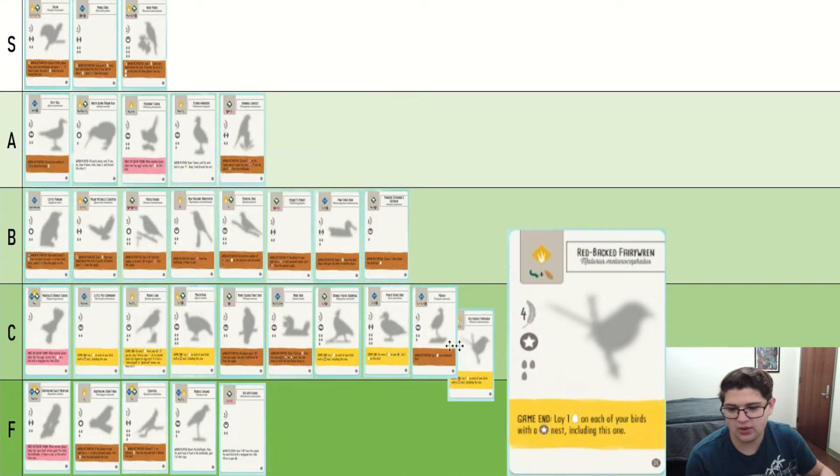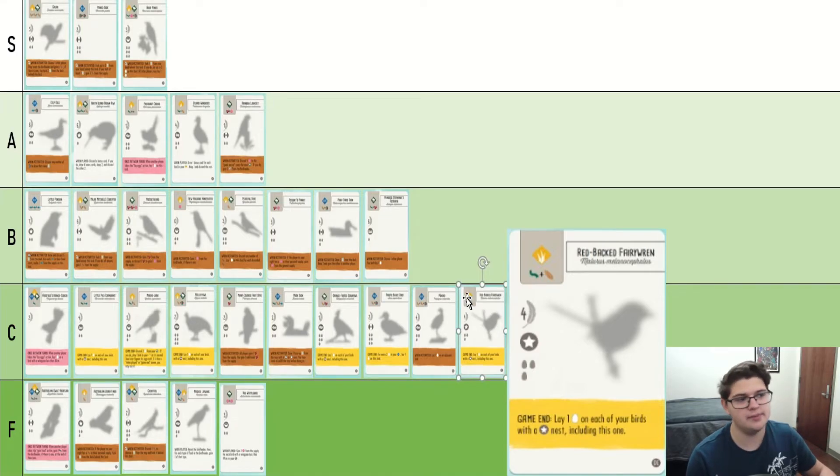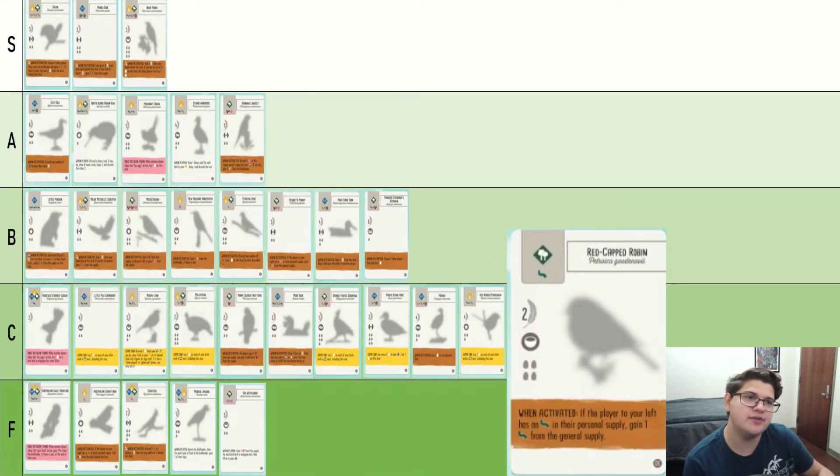Red-Backed Fairy Wren is like all these egg-laying birds, except that its power is a little less useful, but to compensate it is a star nest and has more points. It's about the same power level in my opinion. Conditional food gain in the trees is kind of sucky. This is a conditional single grub in the trees where you're usually getting choices of a lot of food. This is bad.